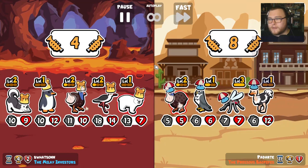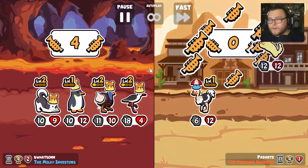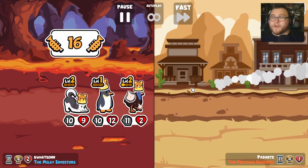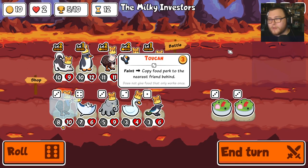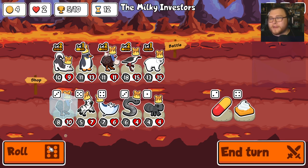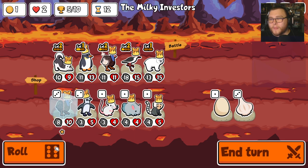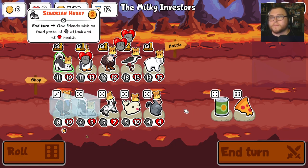That was a good hit for us. We don't even get to see those trumpets — that's good, that means our build is working. We just roll here honestly. We take that for sure. I don't actually know what would make this build stronger. We could freeze a husky here — might as well freeze a husky.